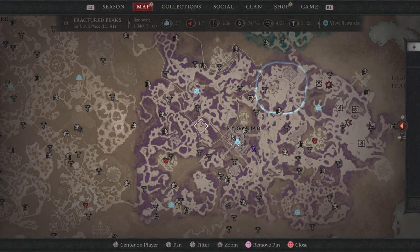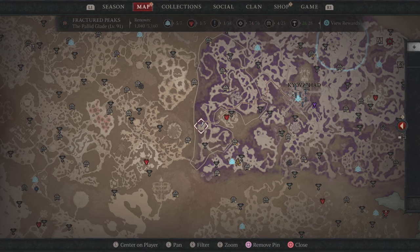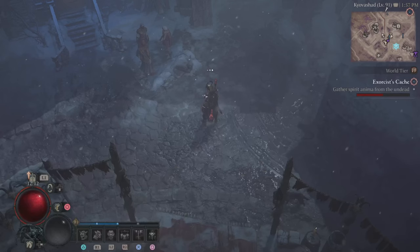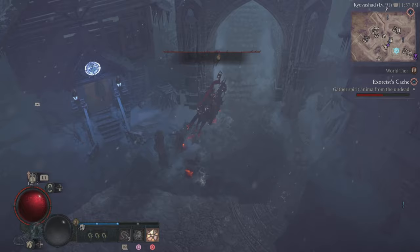We're going to hit up the second location, then after that if you don't get what you want — or if you do get that event — head over to the third location, and then the fourth location. And you also have the stronghold if you want to do that as well.